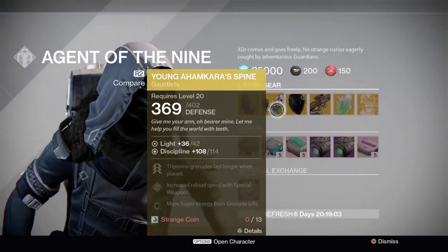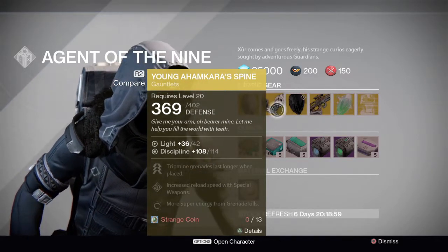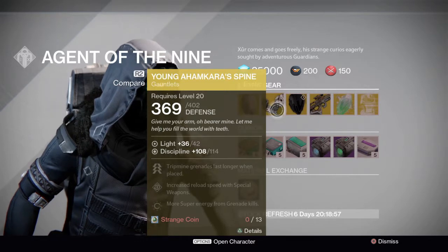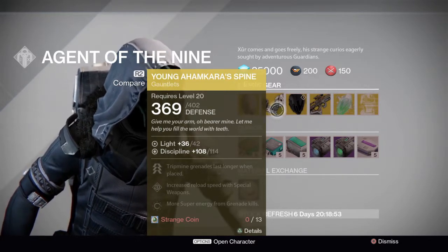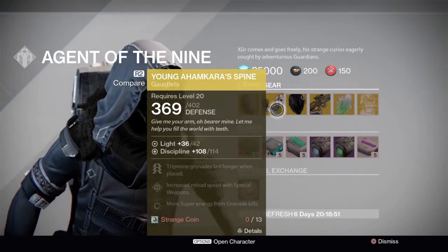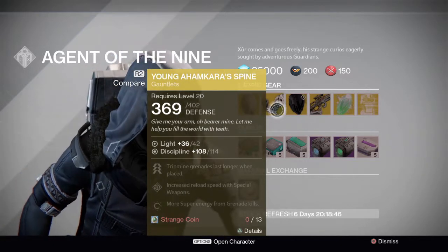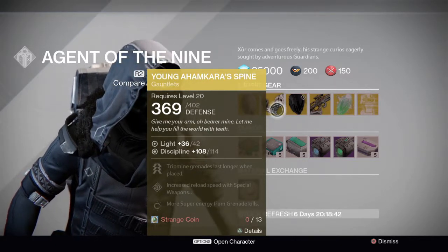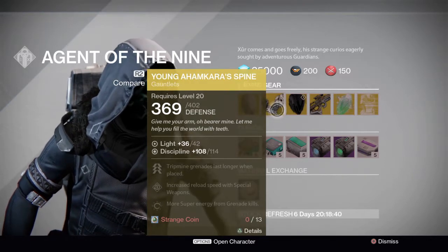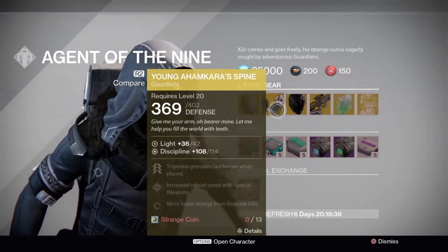Next we have Young Ahamkara's Spine, an exotic gauntlet for the Hunter. It's pretty mediocre — it doesn't have the greatest perk. Tripmine grenades last longer in one place, so they last two times longer, and you can have two tripmine grenades up at the same time because of this perk. But it's not very useful, so if you do not have it yet you can pick it up if you want, but I do not recommend getting it.